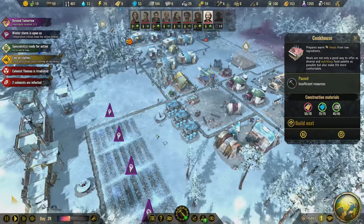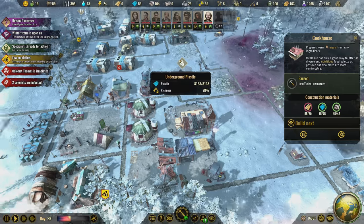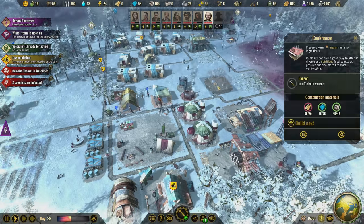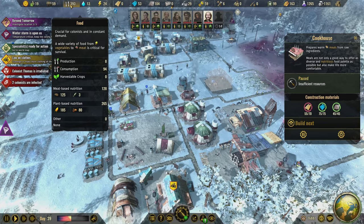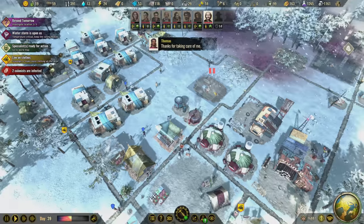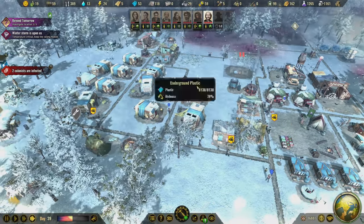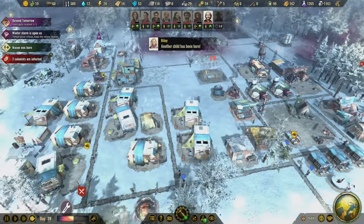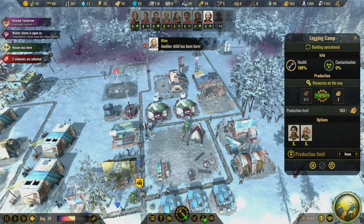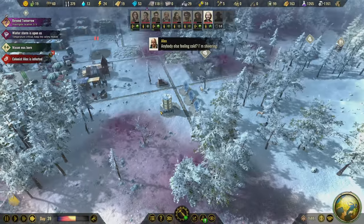We're almost done with the cookhouse. I'm nervous about firewood — if we run out of firewood, that's worse than running out of food. We're absolutely not running out of food, but building the cookhouse takes a lot of staff too. I'm going to pause it, deliver the wood, and then the wood supply can start building up again. We have two people working on the logging camp and it's covered by the heaters.